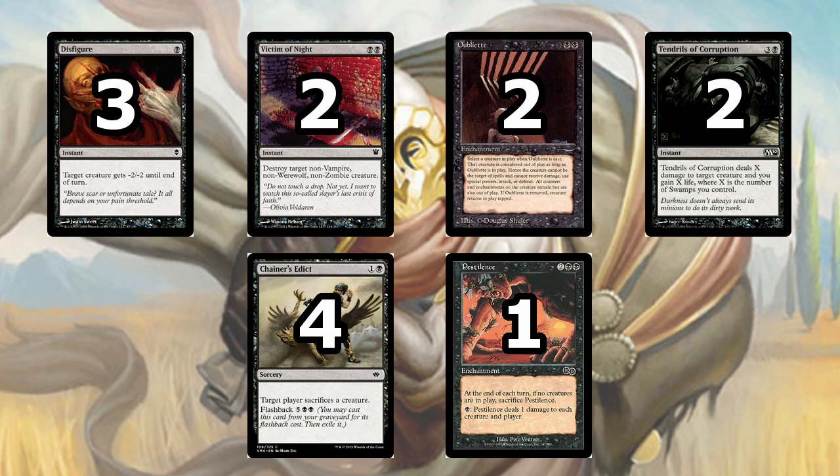Then we have our untargeted removal on the bottom. We're playing the full 4 Chainer's Edict because it's an extremely valuable spell. Unlike Victim of Night where you choose the target, Chainer's Edict means they get to sacrifice a creature of their choice — so it's pretty bad against tokens. However, the main reason it's great is the flashback. When you cast Chainer's Edict for 1 and a black, they sacrifice a creature, and you've essentially drawn a card that says target player sacrifices a creature for 7 mana — and when you get that for free it generates a ton of value. You'll have games where you feel like you can't lose because you have 2 Chainer's Edicts in your graveyard, and your opponent can't just play a single creature without worrying about the flashback.